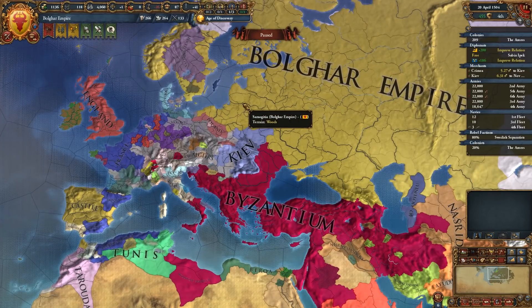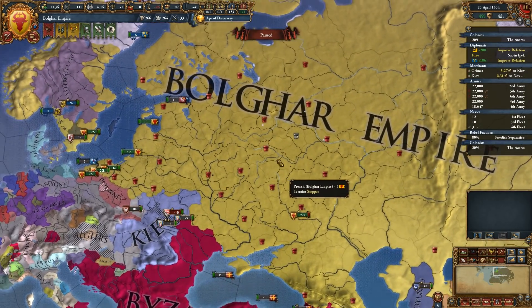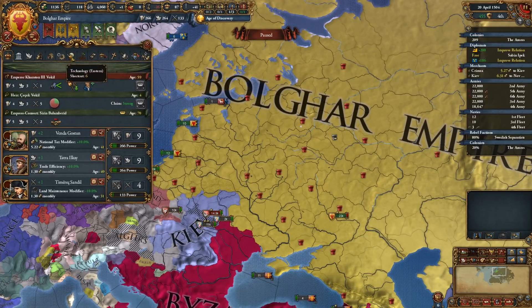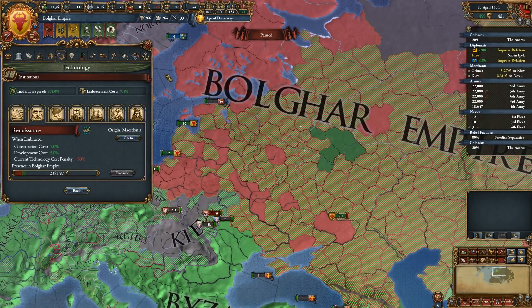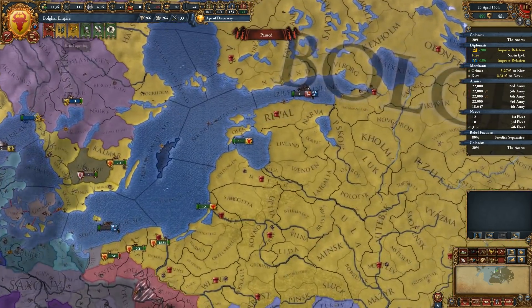The other thing we managed to get is the Renaissance present in enough of our provinces that we can actually embrace it once we have enough money. We need closer to 2,400 ducats, and we're making pretty good ducats, so that should be fine.